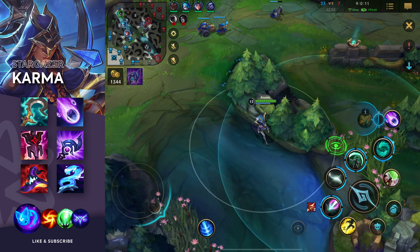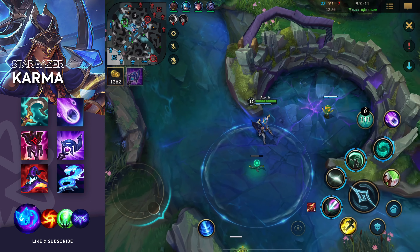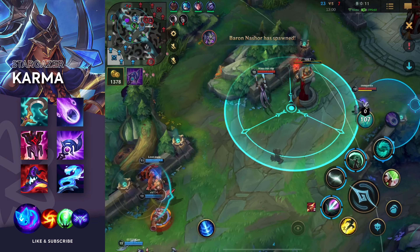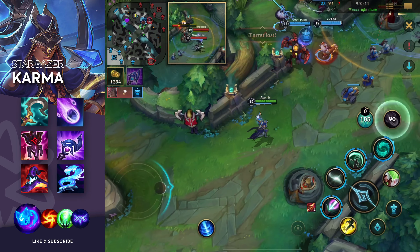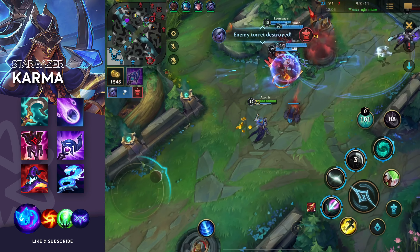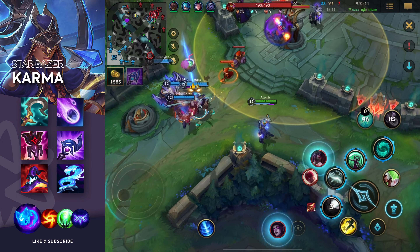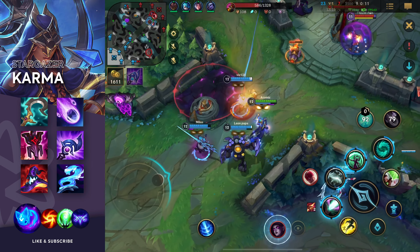For the next item, it's also a new item. It says that abilities that slow or immobilize champions deal extra damage, and then when your allies also hit the champion it deals another extra magic damage. So it's kind of like Font of Life — you poke someone, it gets a mark, your teammate pokes it and then something else happens. Very good stats.